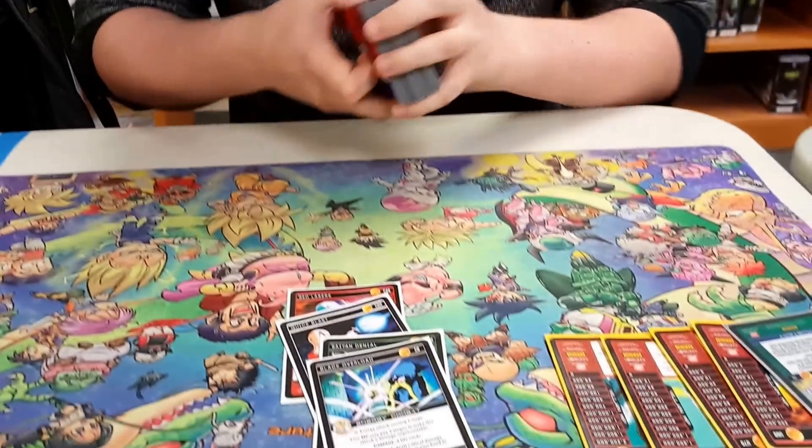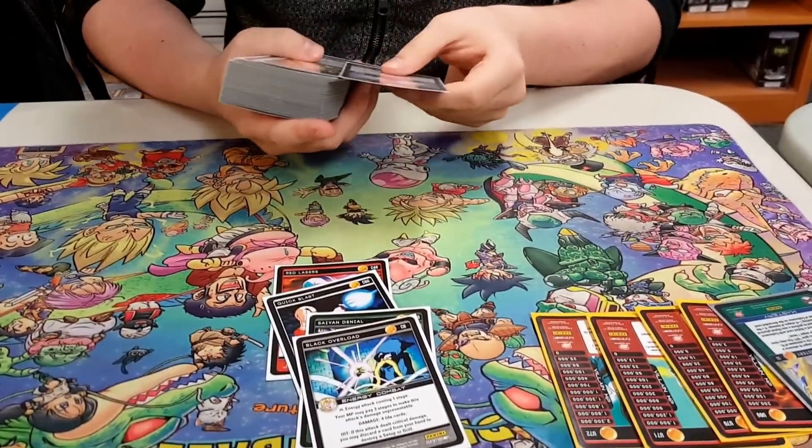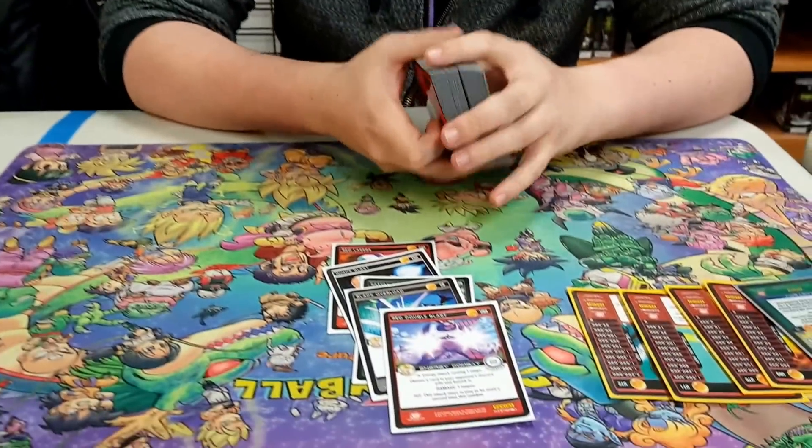Black Overload, pretty strong — you can make it Unpreventable by paying three more stages. Totally a good attack, so good in Sane. Red Double Blast is really good because if it hits, it gets to stay in play an extra time, so that gives me two Anger if it hits. Costing two, that's pretty strong.